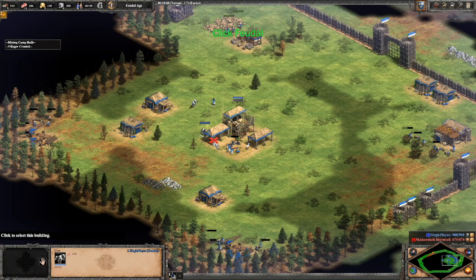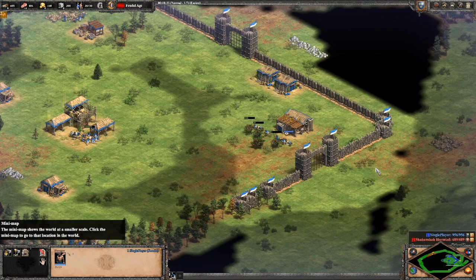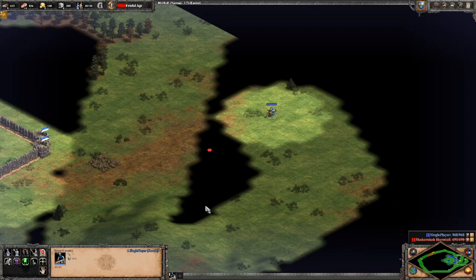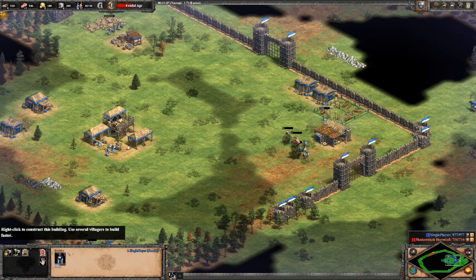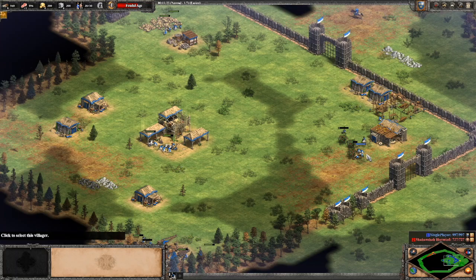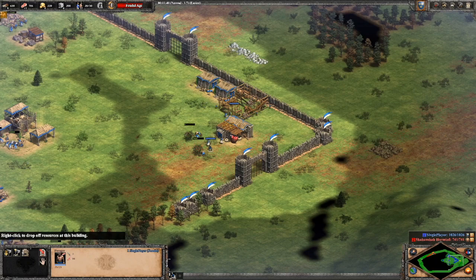We're going to click up to Feudal Age. On our way to Feudal we're just consuming our herdables — sheep and cows — and we have four on gold. If everything's going as planned, you should just be scouting with your scout. If trying this on Hideout 1v1, do not have your scout outside the walls at this point, because if your opponent hits Feudal earlier you're going to have a bad time getting harassed. We're also going to build our Barracks around 60% on the way to Feudal.